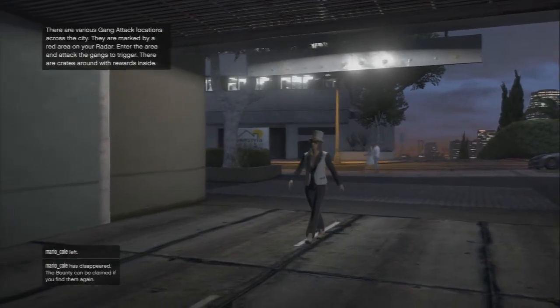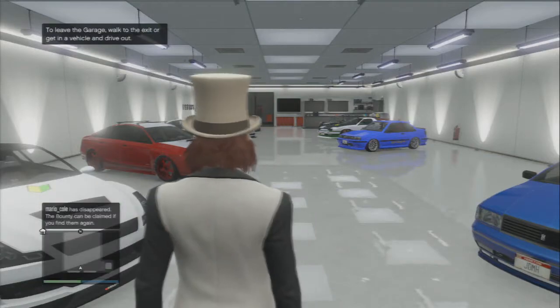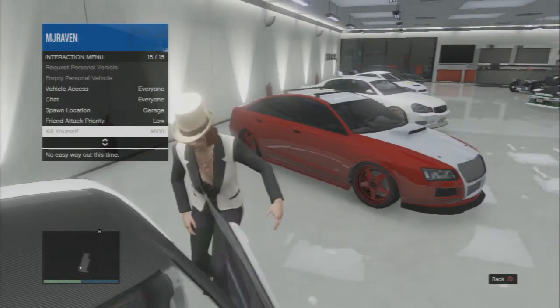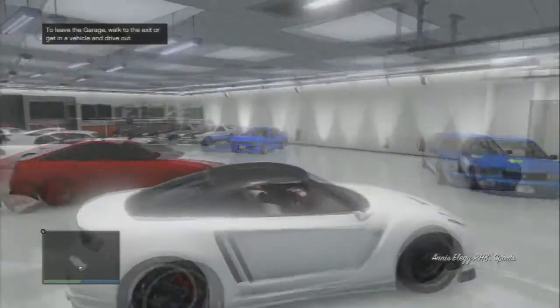First you're going to want to park your car — in this case I have a LEU, or your Adder, whatever supercar, any car that can be stored in your garage — in the spot I have right now. Make sure one wheel is on the garage, or you could just have it in this general vicinity.